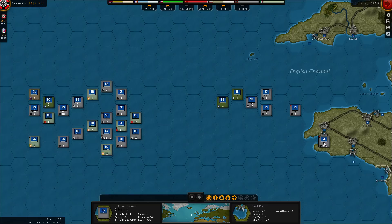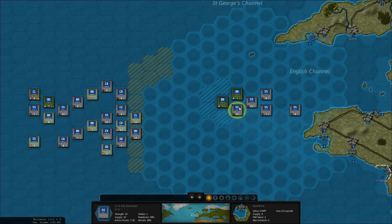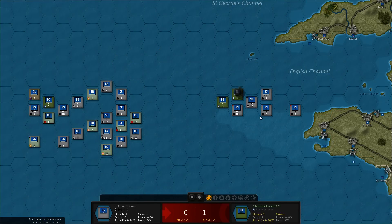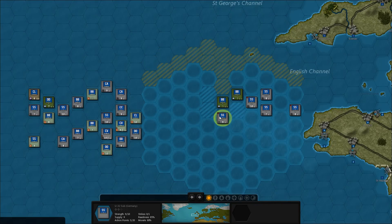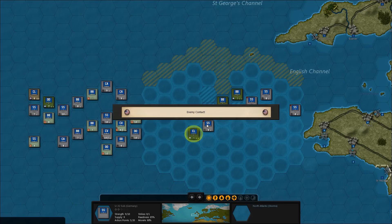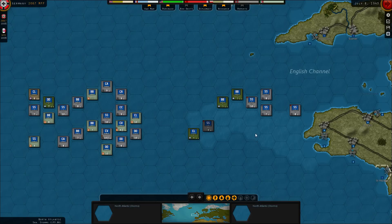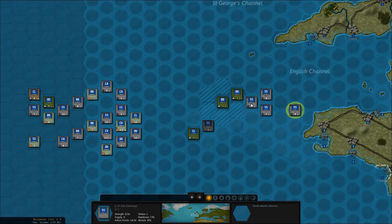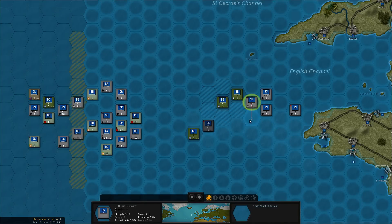I'm thinking we should start with this freshly supplied sub, send it out here and take a shot at this battleship. I'll scout around a little bit. There's the CL and we'll stop there. These subs over here — this one is down to supply four — but I'm going to go ahead and take a shot at the battleship anyway, and then I'll go back to port with that one.